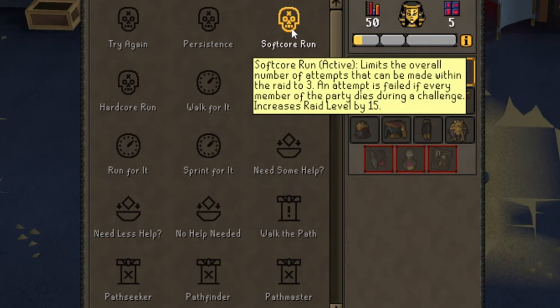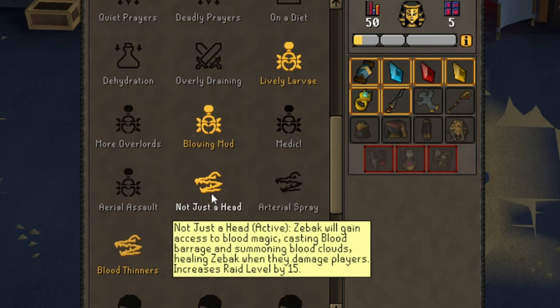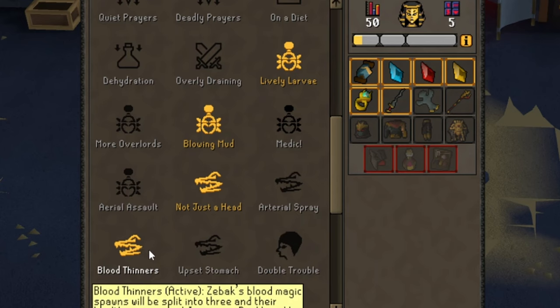These are the invocations I took and I'll briefly explain what each does. Softcore Run: if you die 30 minutes in, Softcore gives you 3 additional chances to rescue yourself and get on with the raid. Lively Larvae — does nothing. Blowing Mud — does nothing. Not Just a Head — also nothing. Blood Thinners — nothing. So those last four effectively do nothing at our level.